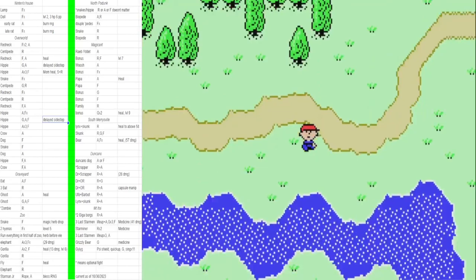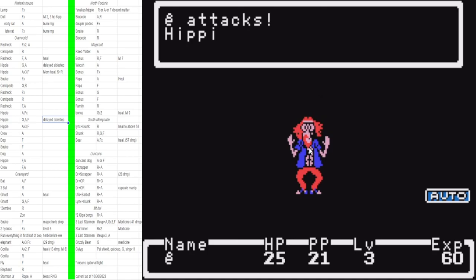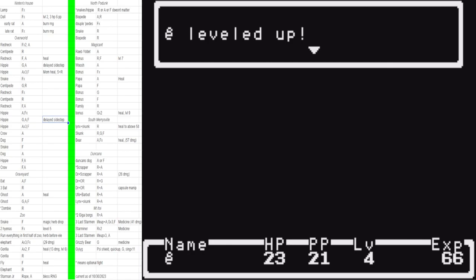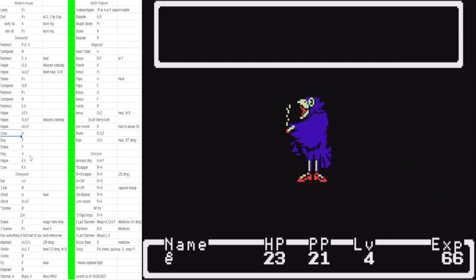I don't know exactly why it works — Tiger might know — but a really awesome person in the Mother speedrunning Discord discovered this a couple years ago. For this second delayed sidestep we have way less surface area to work with, so I go up-down-up-down-up and then sidestep. It's really easy to sidestep too early here because the distance feels shorter. There's a timing — you can be too late or too early — but it's pretty consistent once you get it down.